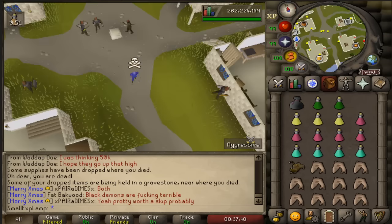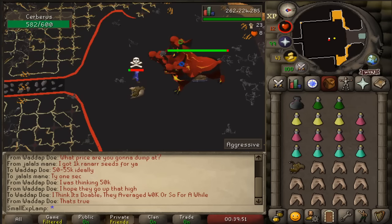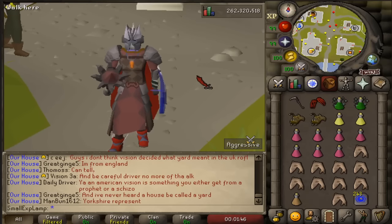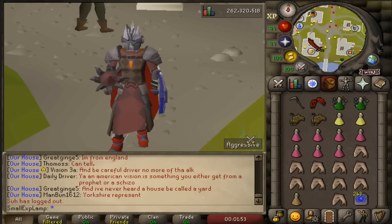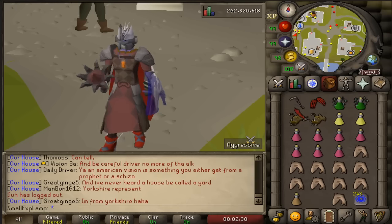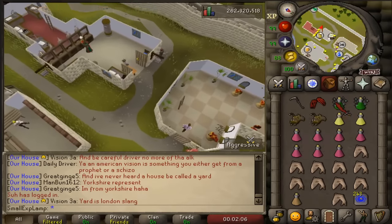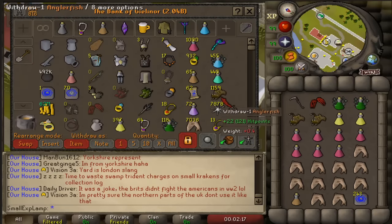Once you get to Cerberus you just die, leaving essentially two inventories of loot on the ground. I start every session with two of these deaths, leaving four inventories of loot on the ground. Balancing food and restores is personal — if you're great at avoiding damage you need more restores, otherwise more food. I bring about six to seven restores per inventory and fill the rest with food, ceridome brews, and combat potions. If bringing a range setup, switch divine super combats for ranging potions. I usually sip a stam and angler up at the bank too.